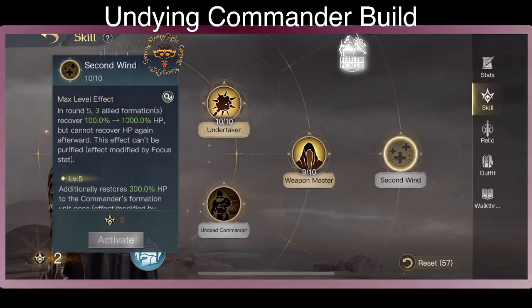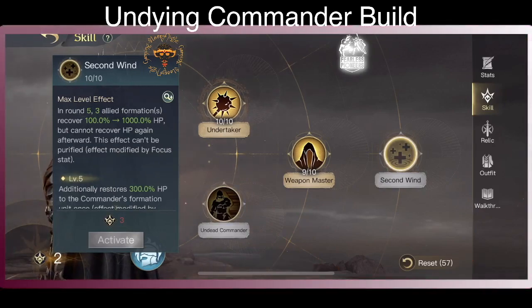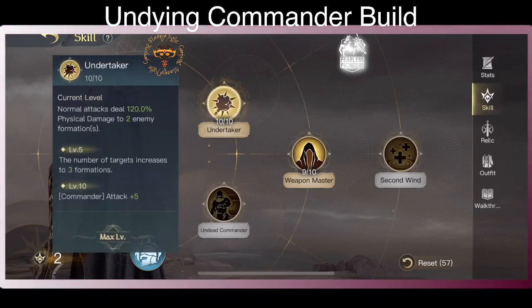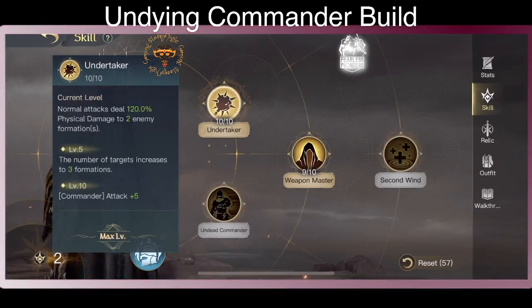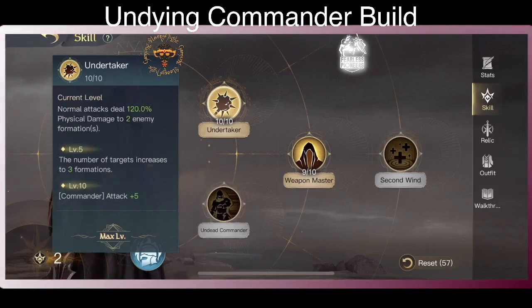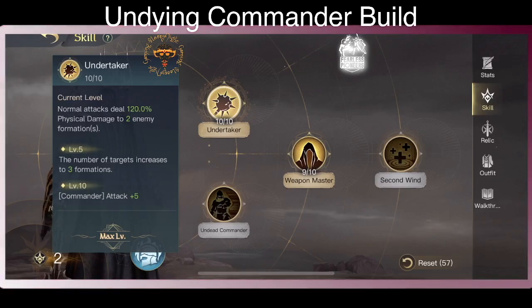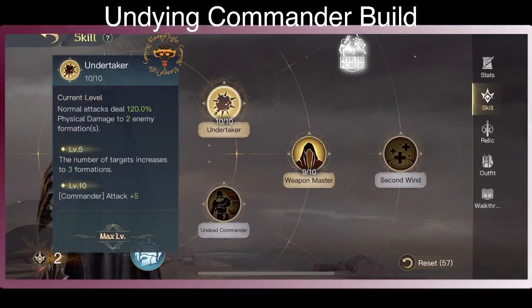Unfortunately, those are not his greatest skills. His greatest right now, that you want to invest in, is The Undertaker. Maxed out, normal attack deals 120% physical damage to 2 enemy formations. At level 5, it's going to hit 3 formations and increase commander attack.